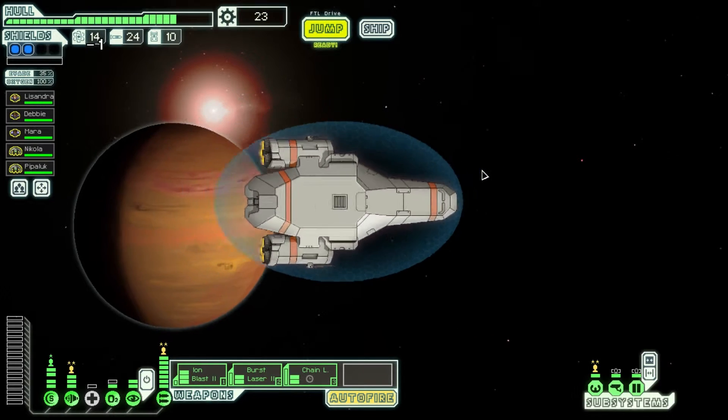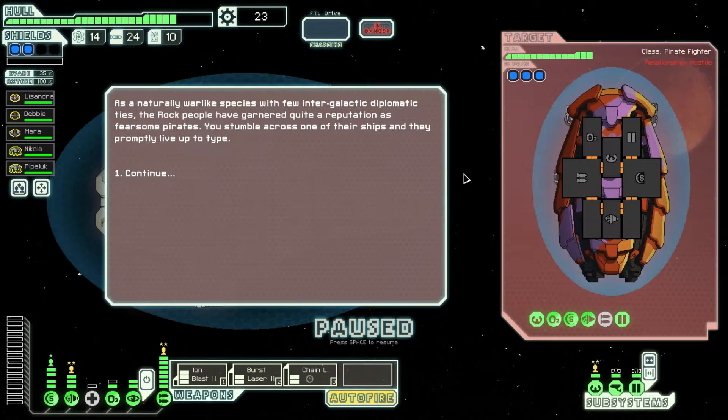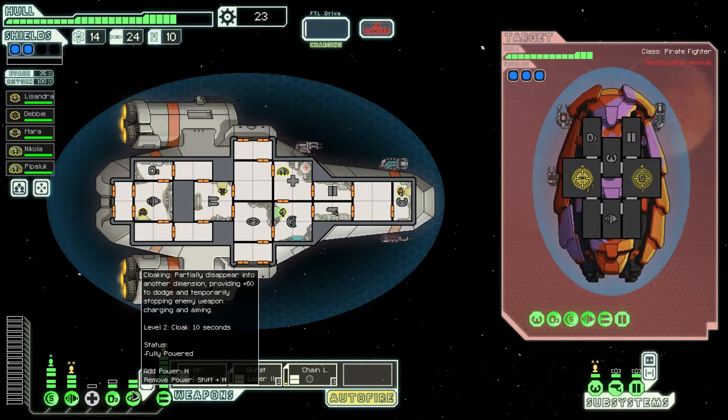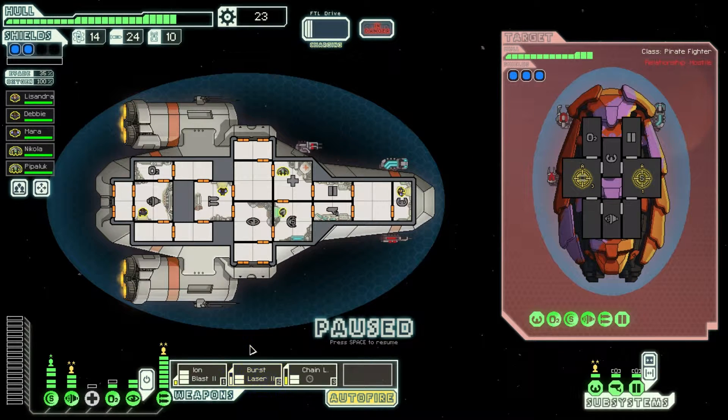I gotta go here, and then whatever other place, then the exit. Continue — well, look at that. We've got ion blast goes on there, burst laser goes on there, chain laser goes on there, and we just try and avoid all this stuff. Hopefully we can. I remember one of the things — it didn't hit, so I don't know. Come on, hit. Okay, so that does hit — that's at least nice.